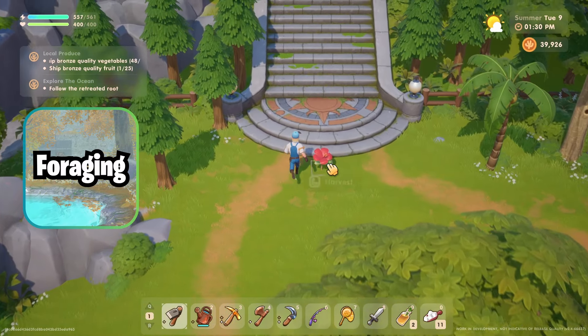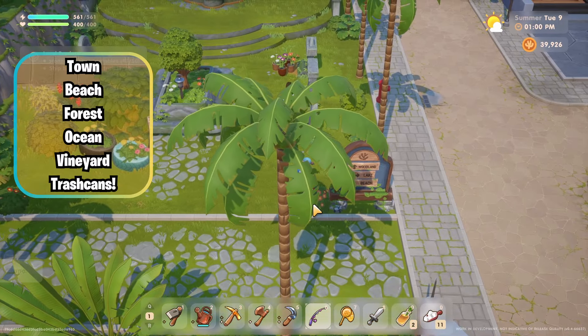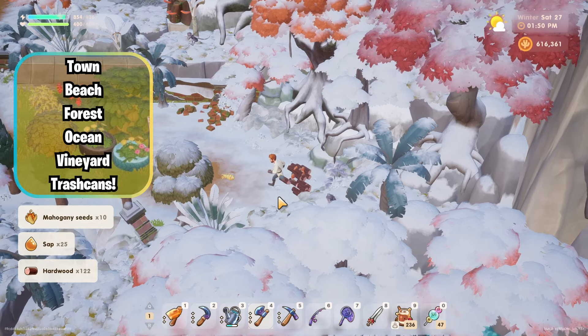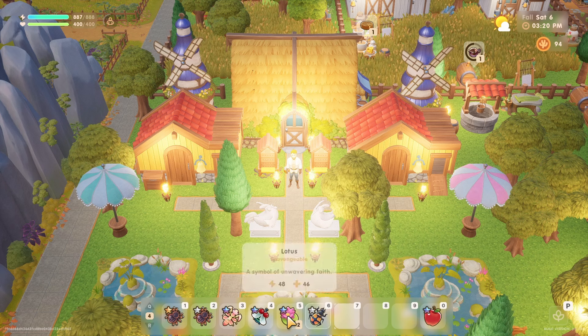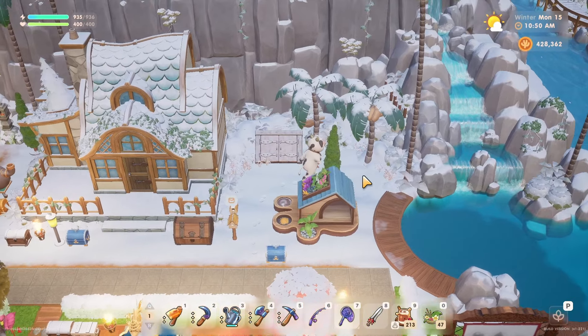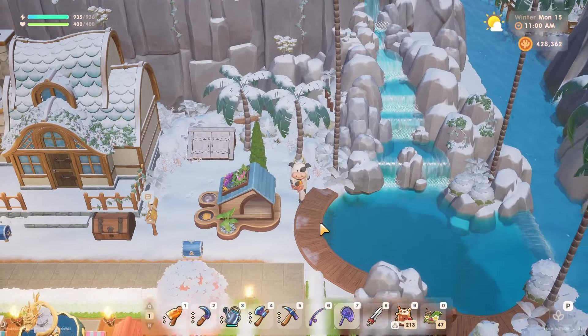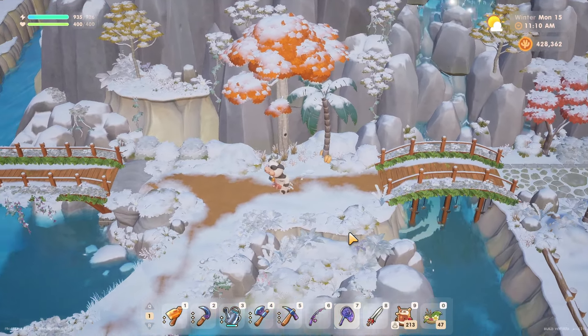Let's look at the second category, and that's foraging. You can find forageables all over the island, such as the beach, the forest area, the lake, the vine guard, and even town trash cans. You can put any wild forageable flower inside of a bee house to make some honey. Also, on the 15th of every month, there are coconuts that spawn for a few days. These coconuts are great for gifting, for selling, or even just restoring your stamina.